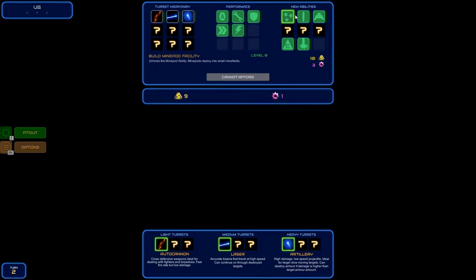Let's see if we can afford anything. We've got a cannon. Choose a defensive weapon — ideal for dealing with fires and torpedoes. Fast fire rate but low damage. Accurate beams. So these are your medium turrets and these are your heavy turrets. That's like artillery. Tell you what — that's a fairly short mission, isn't it?